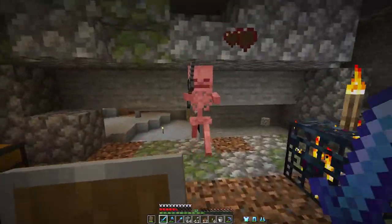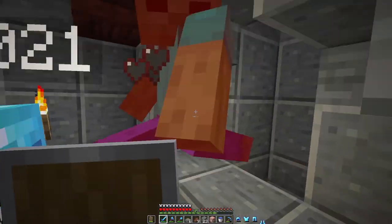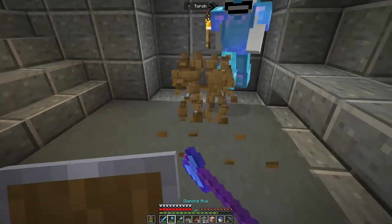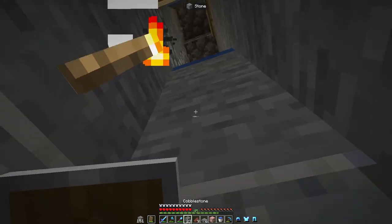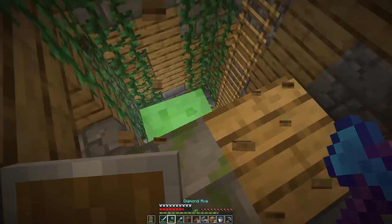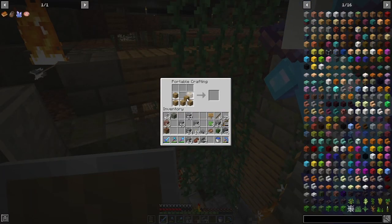These guys are seriously annoying. They just keep spawning even after so many torches. Let's just kill this guy again. Why are you punching him? Is that gonna do any damage? Break these — we don't need that. Let's just place something for now; I don't want monsters. There's a slime chunk here. Okay, that's good to know.